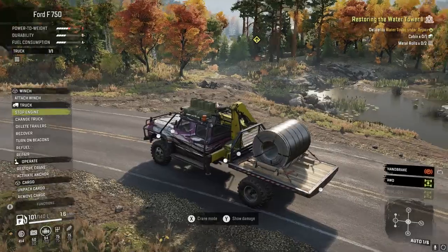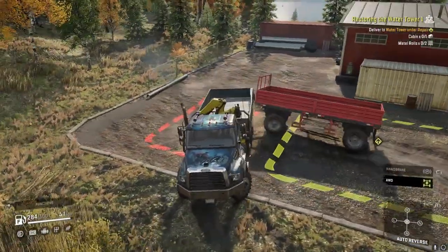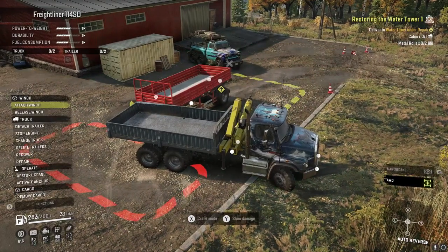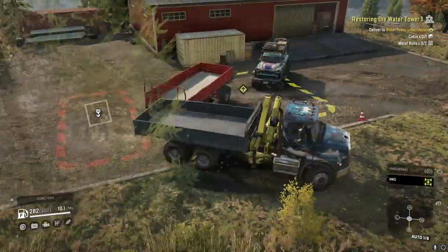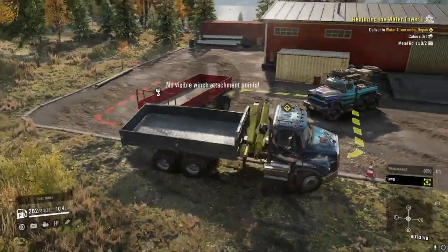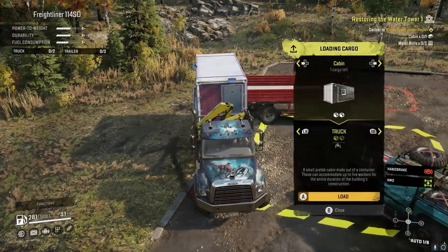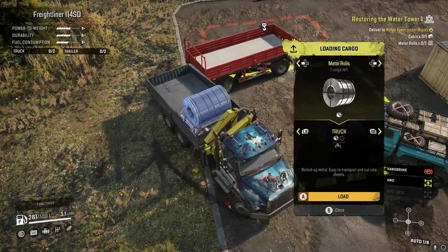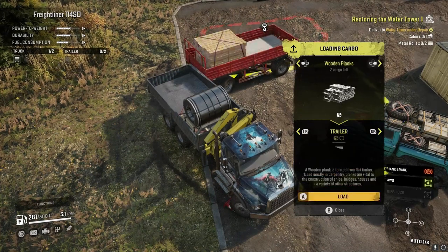Here's where the other warehouse is, so we'll stop here. You can actually see the truck over there — it was, or is, a Freightliner 114 SD. I gotta back up into this zone here. Let's put the metal rolls in the truck — oh there we go, I have one little roll here. And then we'll do the cabin in the trailer.